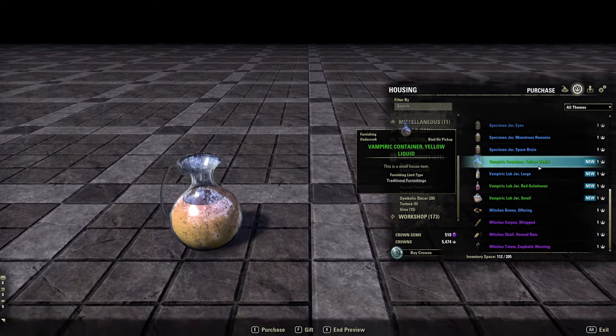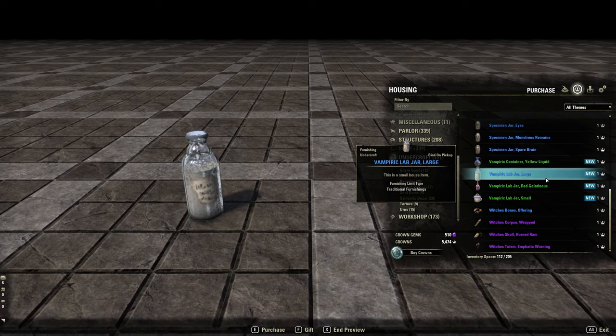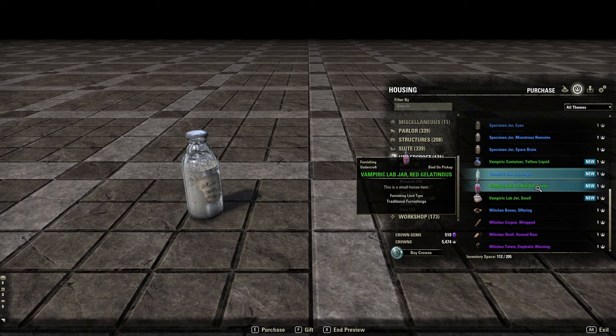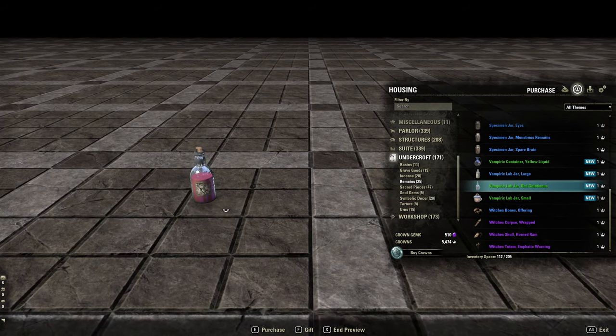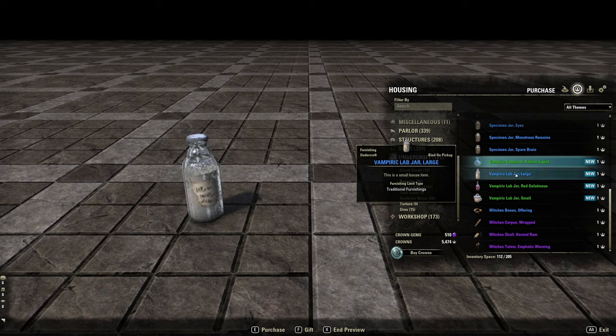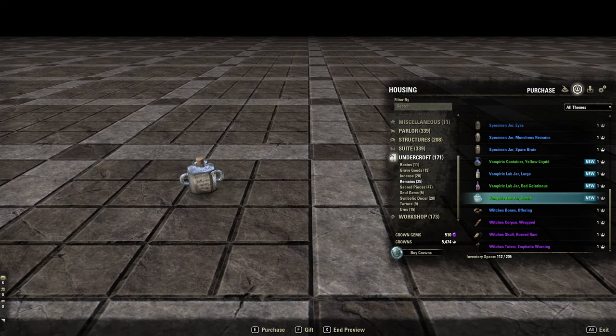We got some new remains. There's the Vampiric Container Yellow Liquid — not sure what that would be — the Vampiric Lab Jar, and the Lab Jar Red. They don't really look like blood but they'd be cool in an alchemy lab or some type of lab. We got the Vampiric Lab Jar Small as well. All of those are cool.